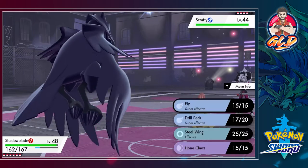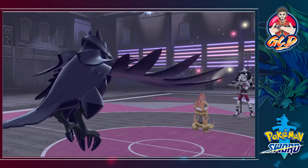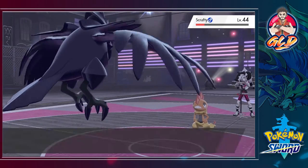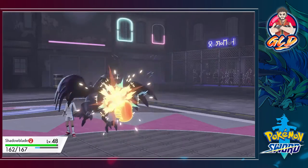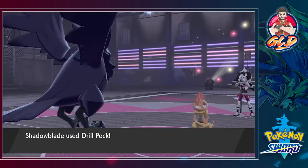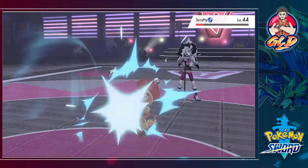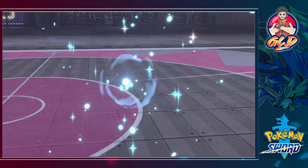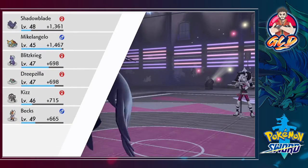Here comes a Drill Tec attack — that nearly takes care of Scrafty right there. Here comes Brick Break, nearly defeats Shadow Blade. One more Drill Pick — and there we go, Scrafty defeated!